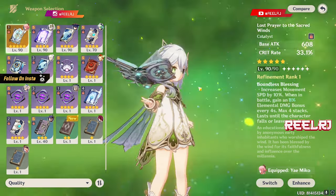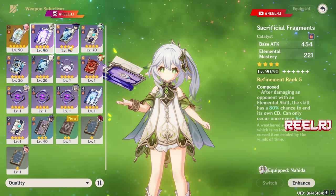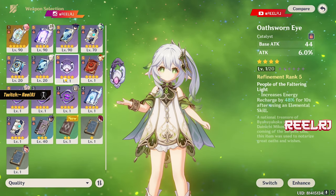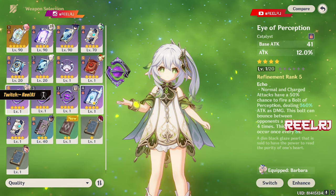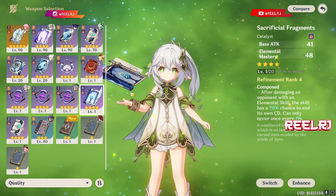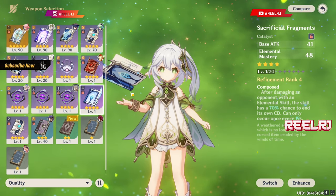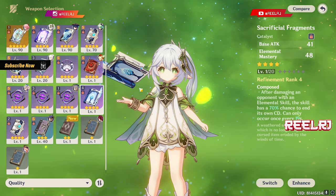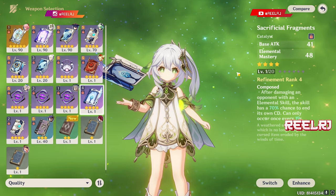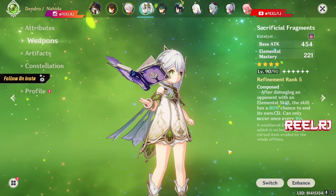The weapons you can give to Nahida are: Lost Prayer to the Sacred Winds, her signature weapon; Skyward Atlas; Sacrificial Fragment; Widsith; Favonius Codex; Mappa Mare; and one more forgeable catalyst — the Sumeru craftable catalyst. I've also uploaded a dedicated video on the top five 5-star weapons and top five 4-star weapons for Nahida if you want to check that out.